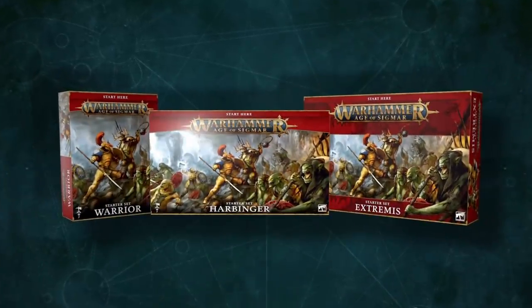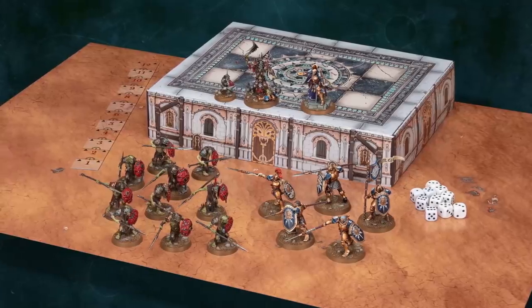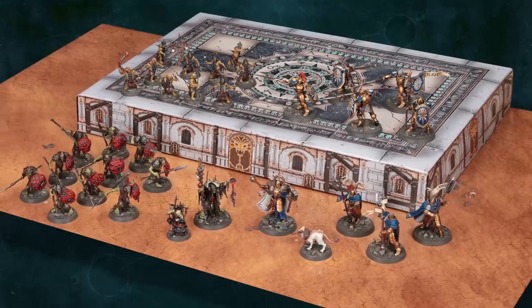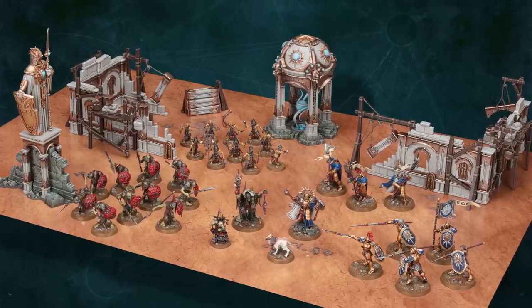There are three new ways to start a Dawnbringer Crusade and free the frontiers of the mortal realm. Each set contains staunch warriors of the Stormcast Eternals and the unnervingly cunning Kruleboyz forces, scaled to different game sizes so that no matter how big your tabletop is, there's a set to suit your needs.